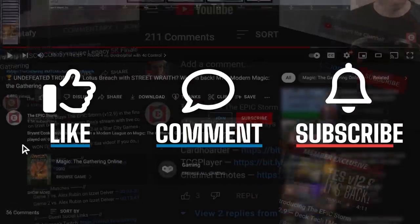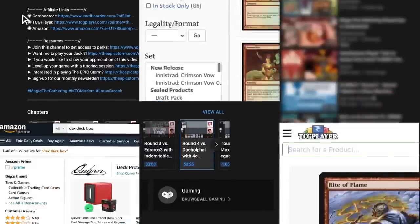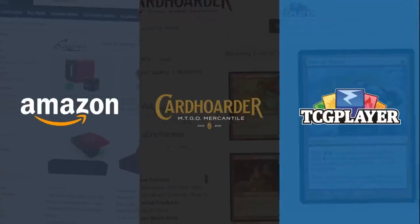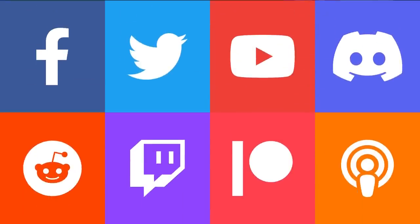You're still watching — make sure to like, comment, and subscribe. Use our affiliate links in the description if you're making a purchase from Amazon, Card Hoarder, or TCG Player. Just above those links you'll find our social channels — make sure to join those to connect with us.